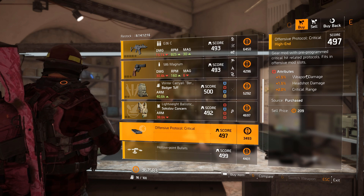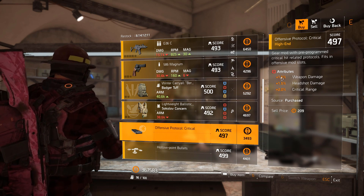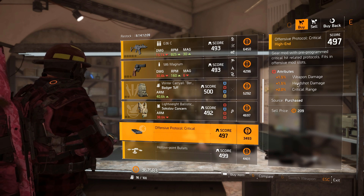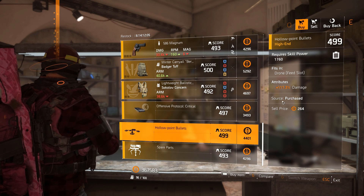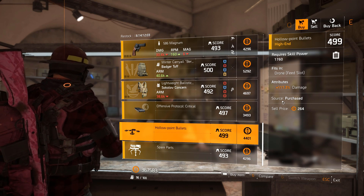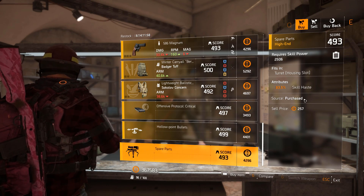Critical Range has been taken out of the game so don't worry about that. I wouldn't bother with this mod — I wish there was a weapon base damage roll instead. Then we've got 117 damage for the drone, very nice, and spare parts — 83 skill haste for the turret. Nothing too crazy there.